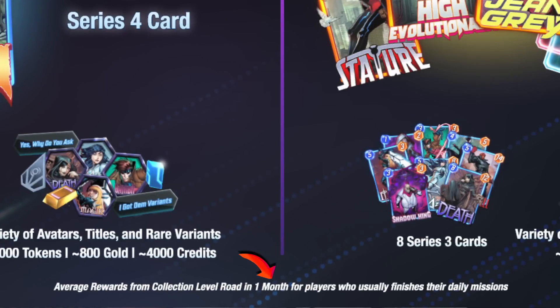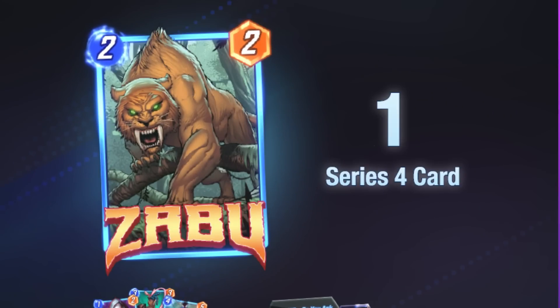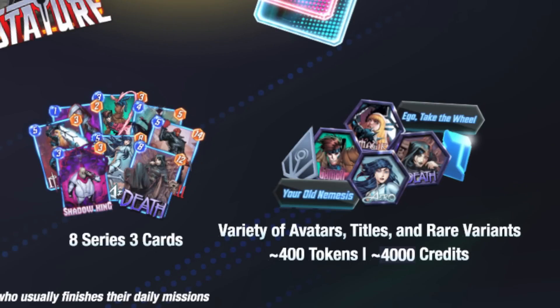With the old system, on average you'd get about one pool four card, about 4,000 collector tokens, 800 gold, 4,000 credits, and about nine pool three cards that you're missing. With the new system you'll be getting three to four pool four and five cards, about eight pool three cards — one less — and this will be a little shocking: only 400 collector tokens, which is a huge decrease, but we'll get to that. You'll still get about 4,000 credits.